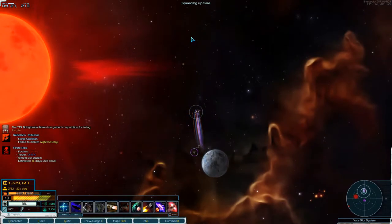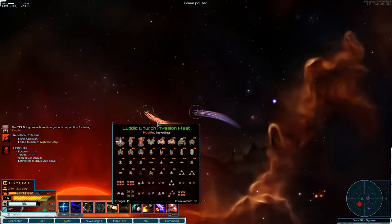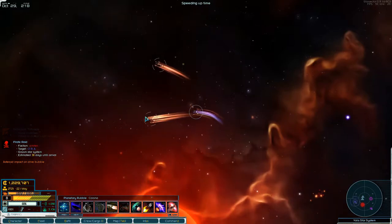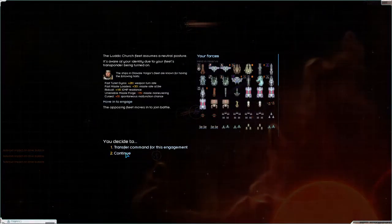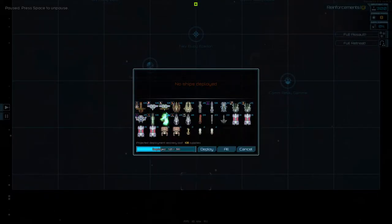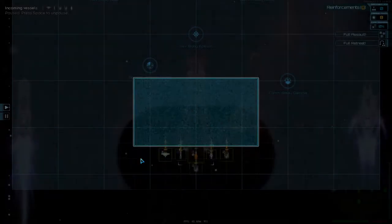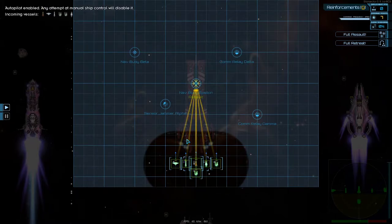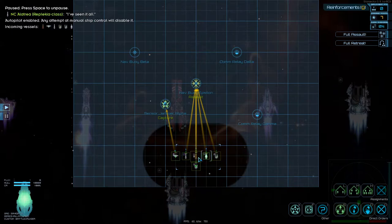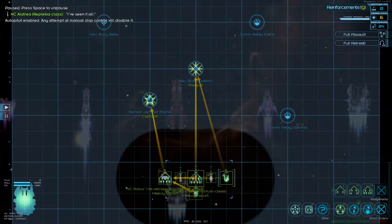Let's go check out this fleet. It is the Luddic Church Invasion Fleet! Let's go take that out. We'll take the Robert Velvet Claw out. We'll take out Aletrea. And the two of you - claw it. We'll go up to Nabbuoy. We'll send you over to take that. You are going to support him. You are going to support him. You support me.